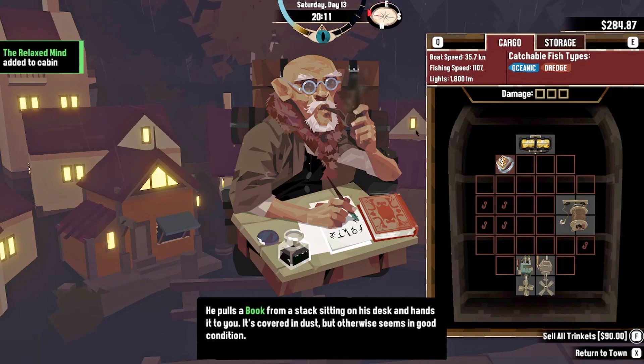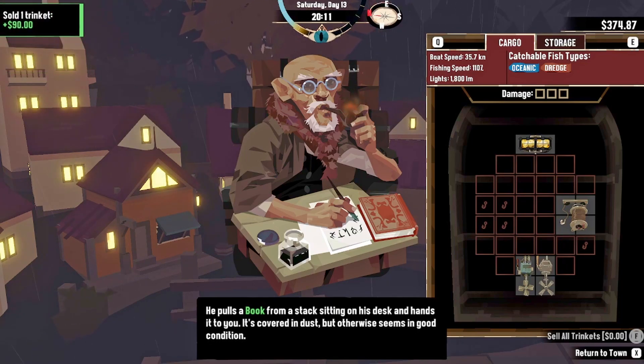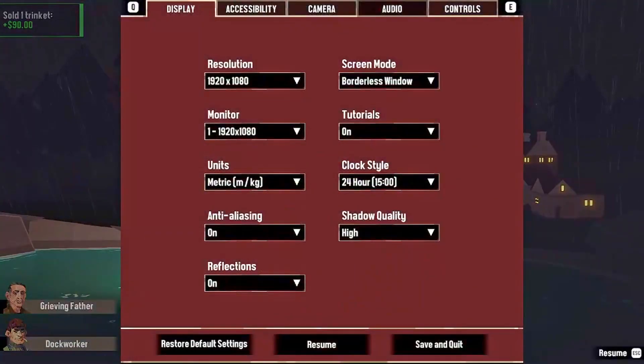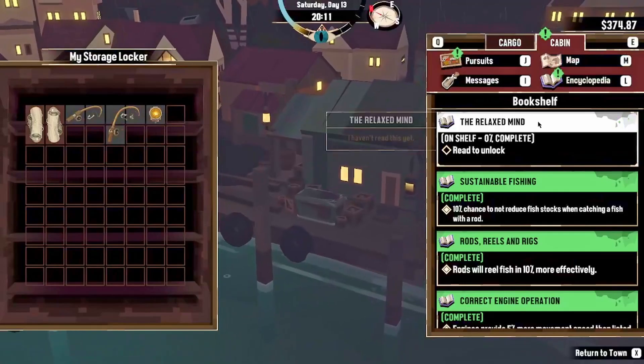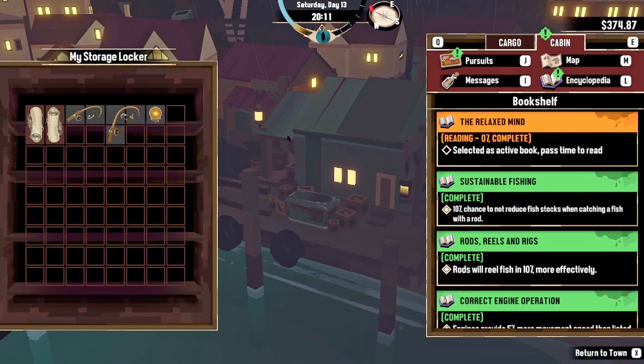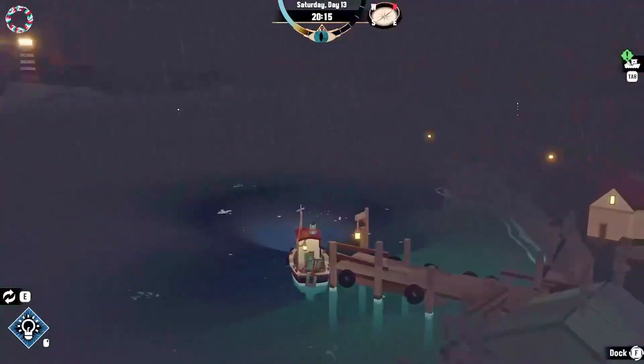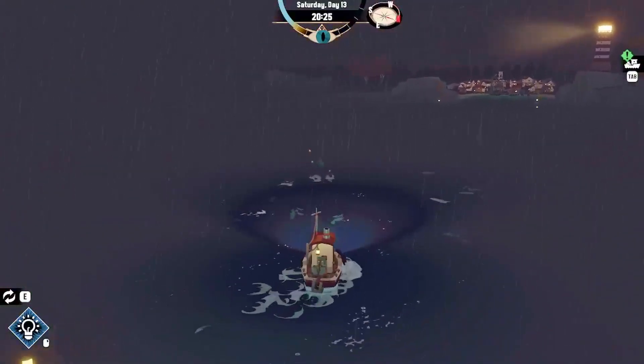Let's sell this baby. Oh, I got a book — okay. Sell trinkets, it was 90 bucks, that's good. Let's read that and let's go get a fishing rod because I messed up and I'm an idiot.